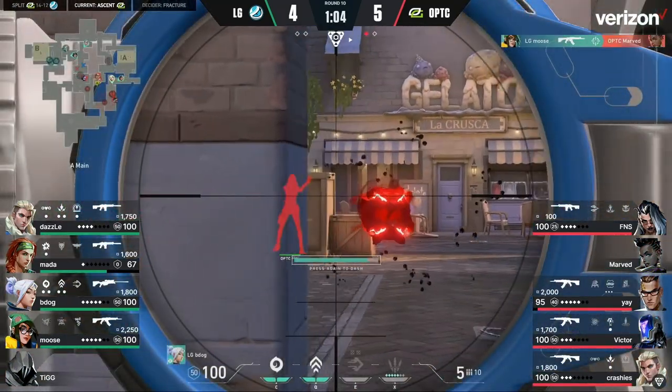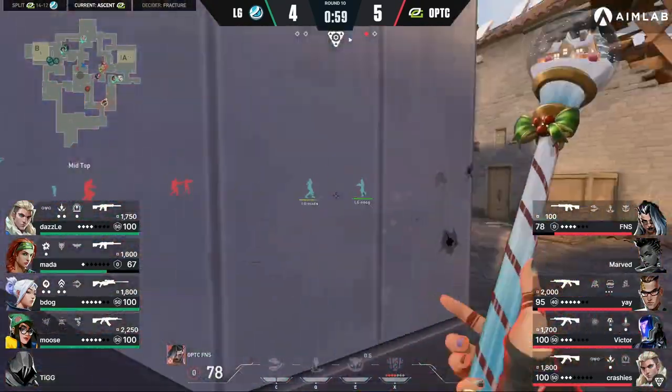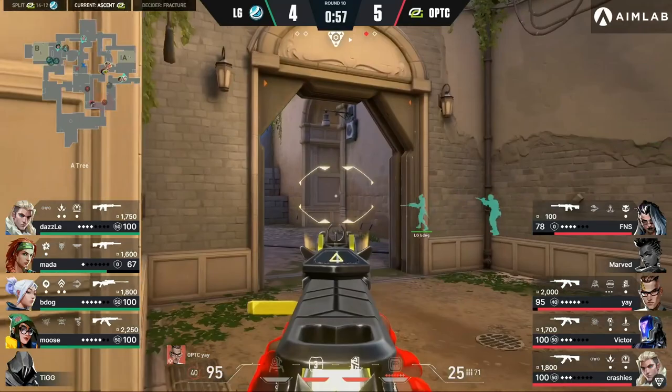As they do this, they catch Finesse in a very vulnerable position behind a box. Without his prowler, Finesse probably doesn't live. But what I want you to notice is that they completely neglected tree room by doubling up in A main.